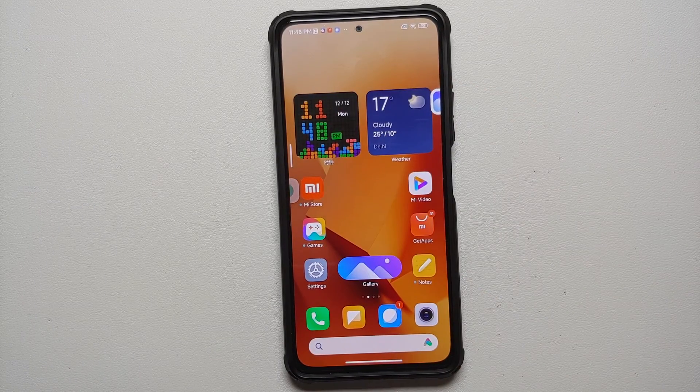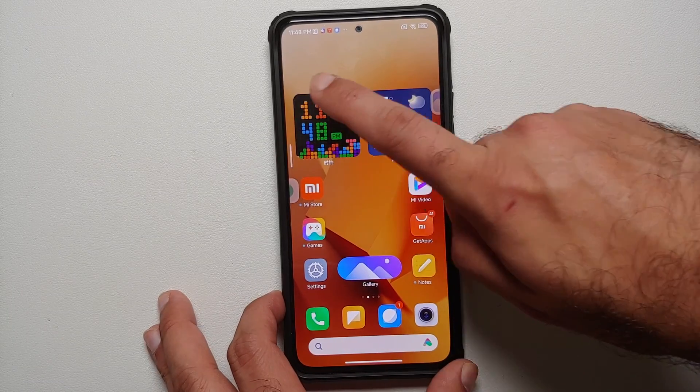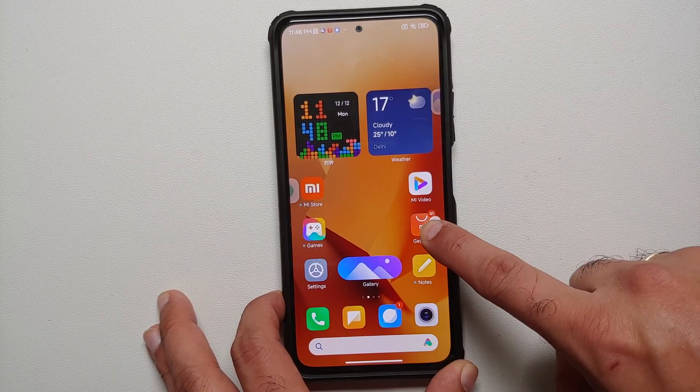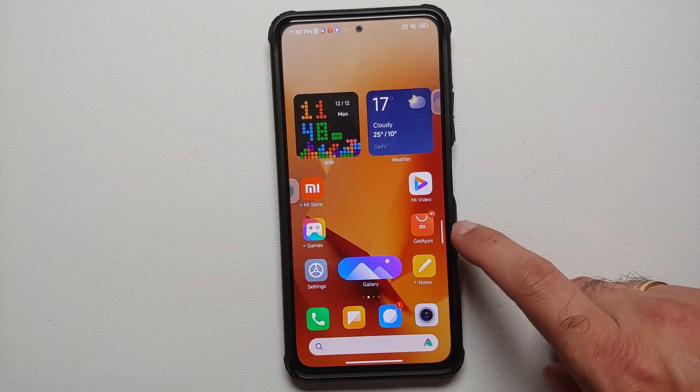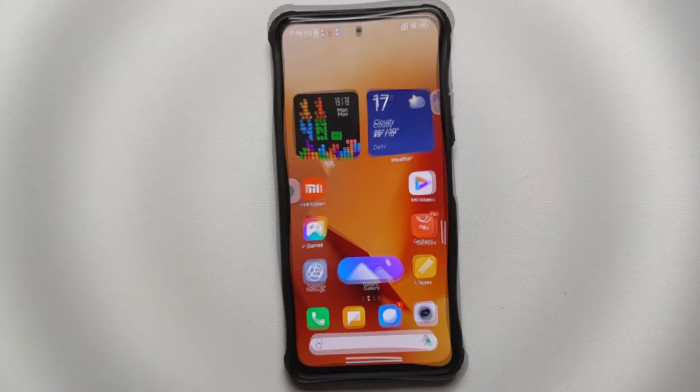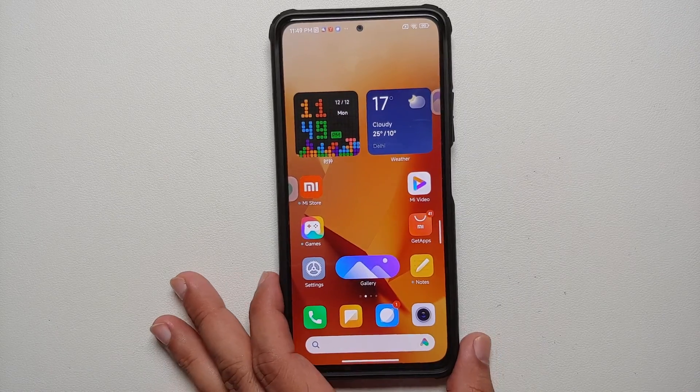Another useful feature: if you press and hold on the sidebar, you can actually move it to wherever you want on the screen. For example, you can move the sidebar from the left side to the right side.